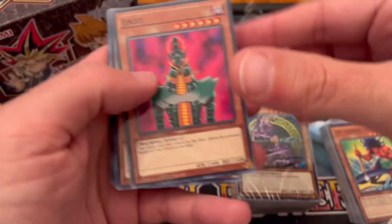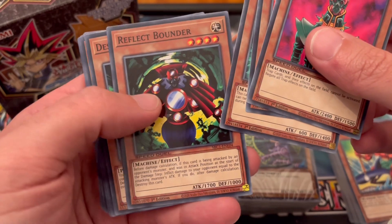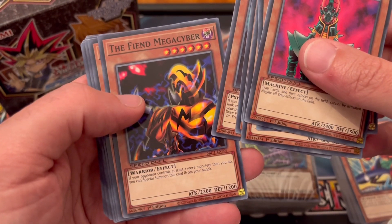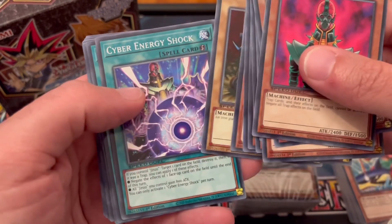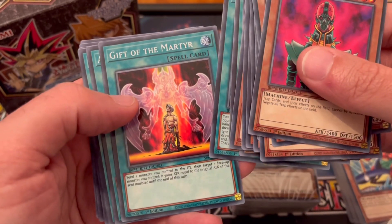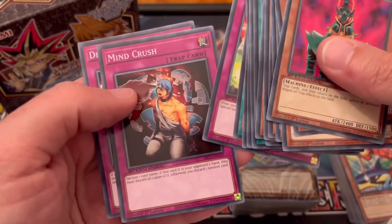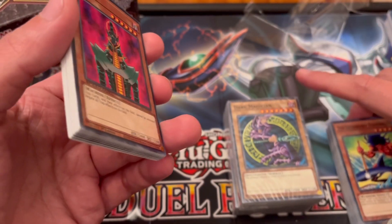Then we have the Jinzo deck: Jinzo, Jinzo Lord, Jinzo Returner, Reflect Bounder, Destructotron, Dr. Freckles, Defiant Megacyber, Spell Canceller, Cyber Raider, Gayle Gayle, Cyber Energy Shock, Cosmos Channeling, Gift of the Martyr, Amplifier, Foolish Burial, Cosmic Cyclone, Creature Swap, Psychic Shockwave, Mind Crush, and Draining Shield. That's another one.